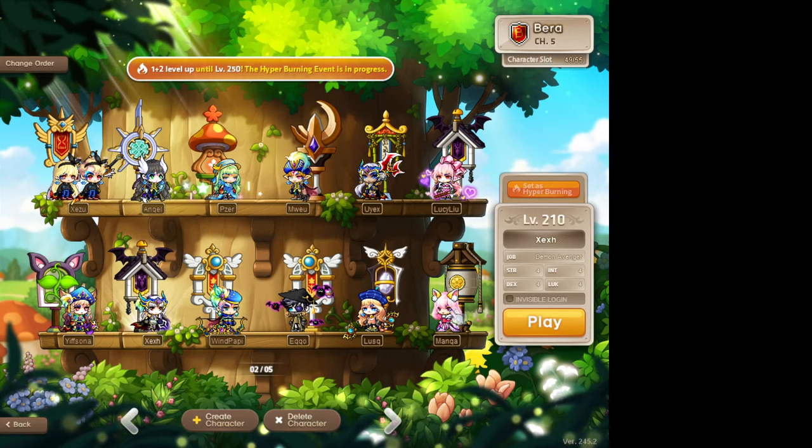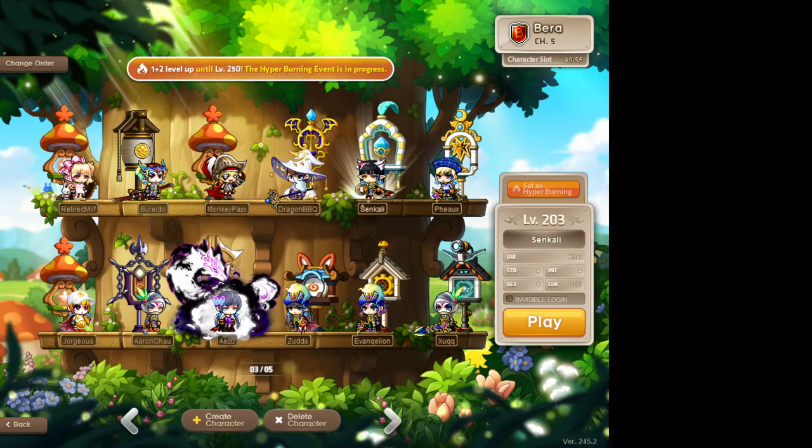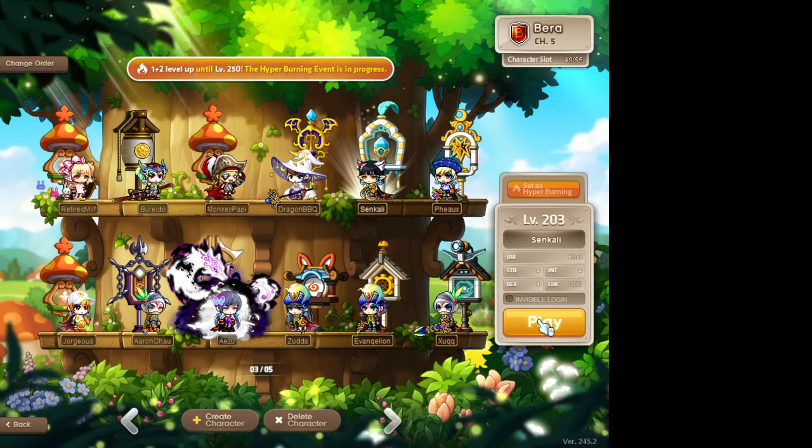So currently what I'm doing is I'm going through my characters and figuring out which characters need an extra pendant slot. For example, let's go to my Kali — she probably only has one pendant equipped, but you can now equip two pendants.